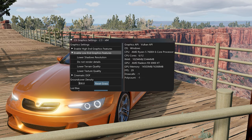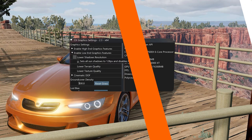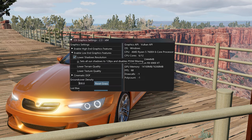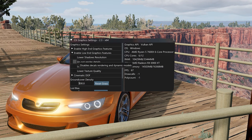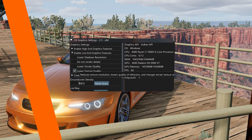Then click here to show the low-end settings. I'll list through them quickly, but if you're going to go this far, I recommend turning them all on: Lower Shadows Resolution, Don't Render Details, Lower Terrain Quality, Lower Texture Quality. If you're still not at 30 FPS, let's keep going.